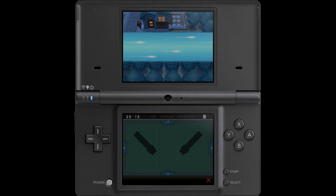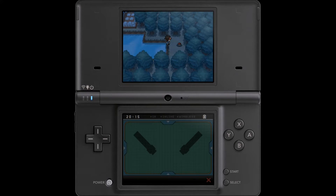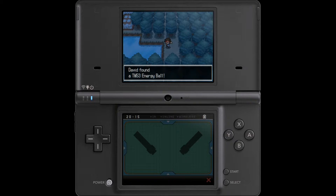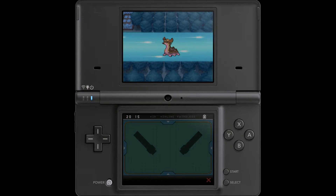Right here, right in front of the house where it all began, this little pond — surf right over here. Pretty simple and intuitive how it works. We have TM53 Energy Ball, which is a special grass-type move. Very nice.